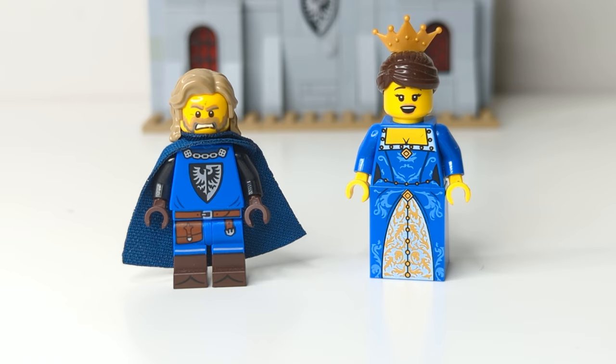The queen uses the torso and skirt from a fantasy era queen that came in the drawbridge defense set. I have switched out her hair and face print though. I really love how this fig looks and I think it makes her a fantastic Black Falcon queen.